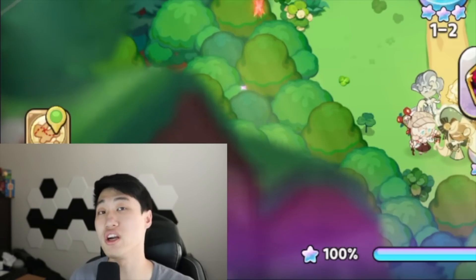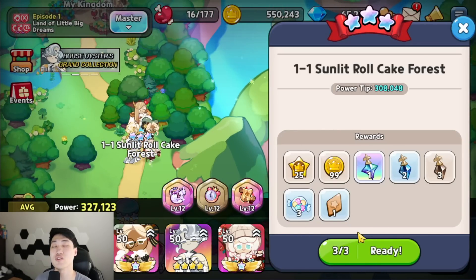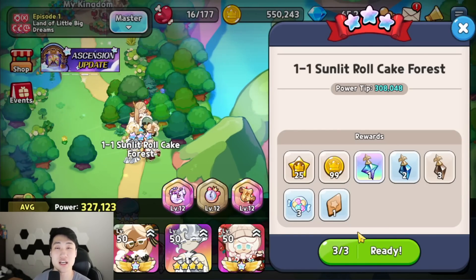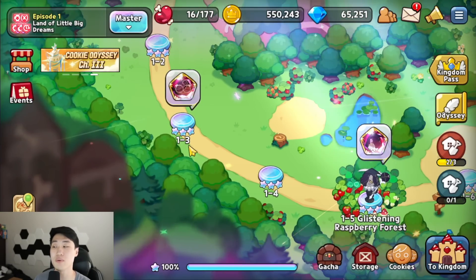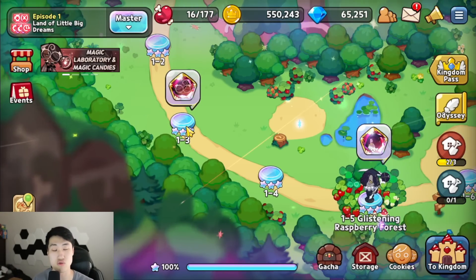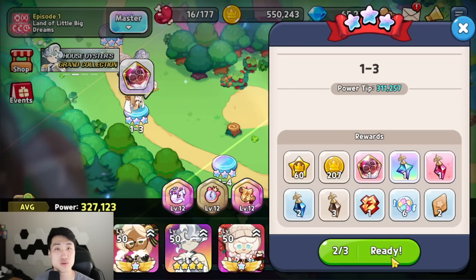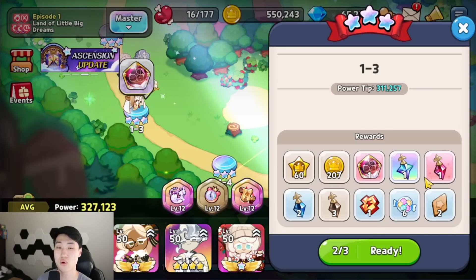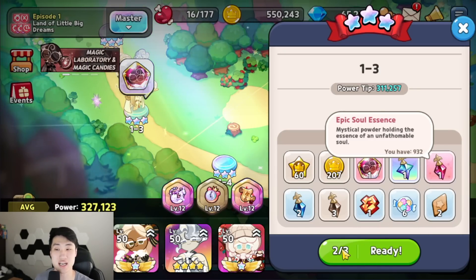How and where do you start farming them? In master mode, from the start of any episode, you're going to have a chance to get a legendary — it's a chance, not guaranteed. But you are going to be guaranteed two of the rare ones as well as three of the commons. And then when you guys go to any of the places that has the ability to drop soul cores — in this case 1-3, where I like to farm every single day for the Espresso soul core — you're going to have a chance to get the soul core as well as a chance to get a legendary, and you are also guaranteed one epic soul essence.